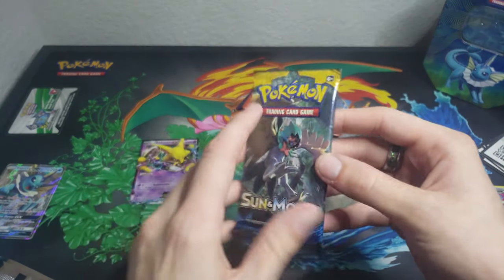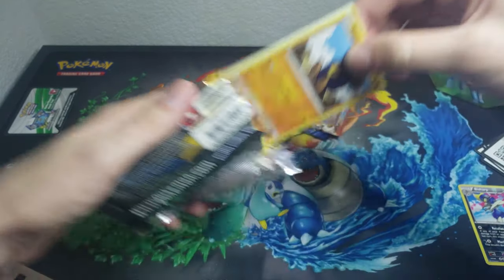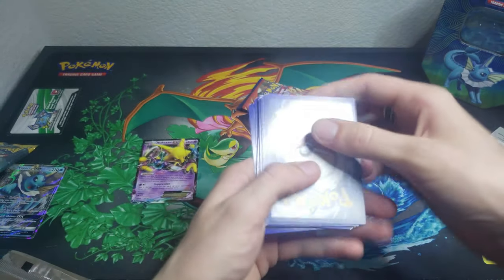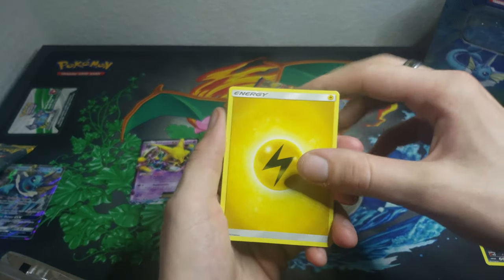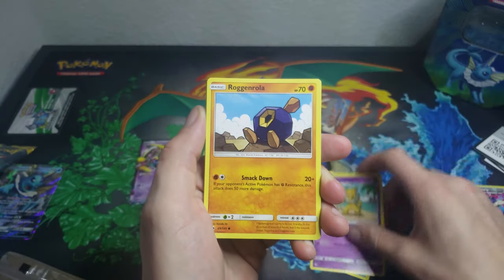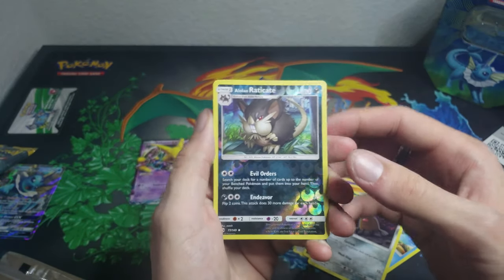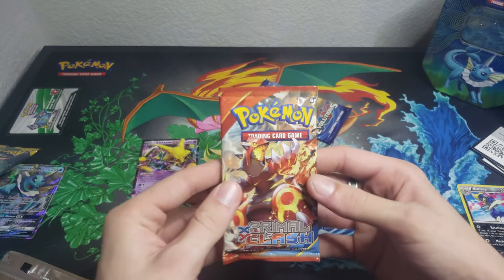Moving on to the next pack, which is Sun and Moon. I ruined the code card — get it together, PK. We got: Lightning Energy, Big Malasada, Hypno, Raticate, Rattata, Growlithe, Alolan Meowth, Dugtrio, Alolan Diglett, Reverse Eradicate, and a Hariyama.